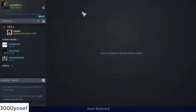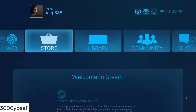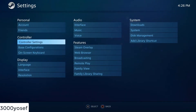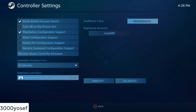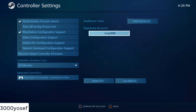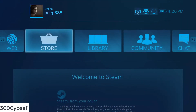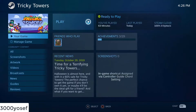Second is the controller on Steam. If you register the controller to your account it's okay, but the risk is there may be bugs on some games, especially if you have a DualShock 4 controller. I only have the DualShock 4 and use it as a controller on Steam. For example, when playing Tricky Towers, there can be issues.